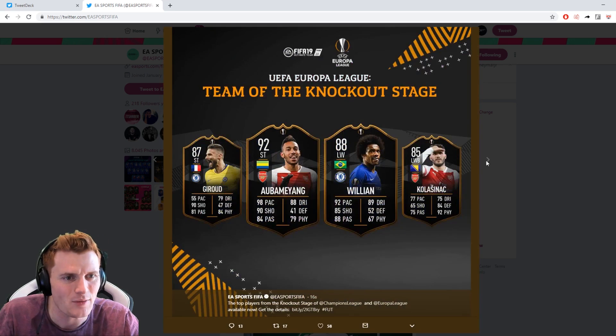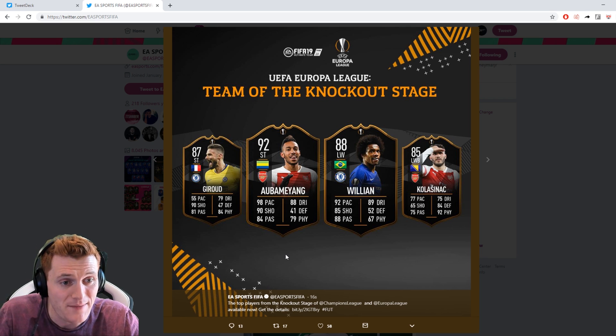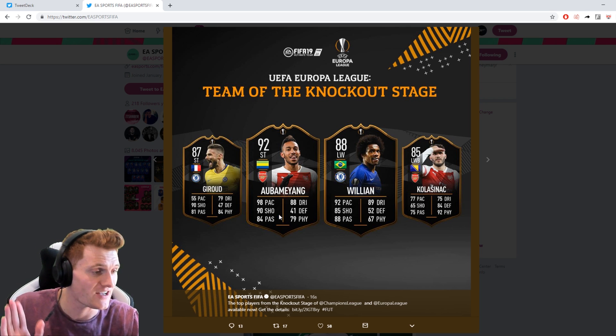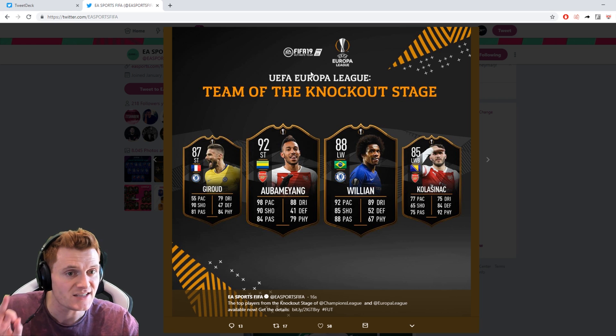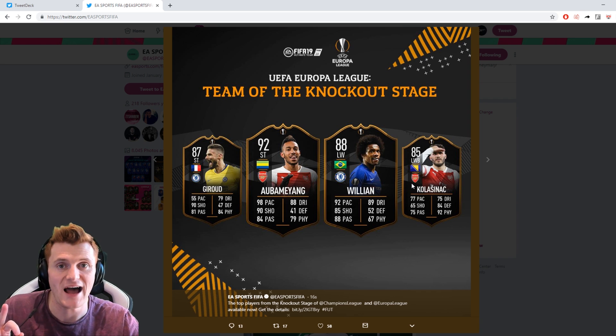We also have a couple of Team of the Knockout Stage cards for the UEFA Europa League, and these cards look banging as well. We've got Giroud, who doesn't look that good, but we do have an Aubameyang, a Willian, and a Kolasinac. If we get any of these players, the roof's coming off — fingers crossed, because they look absolute fire.